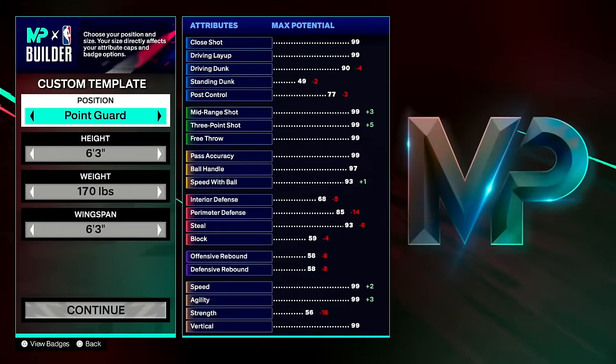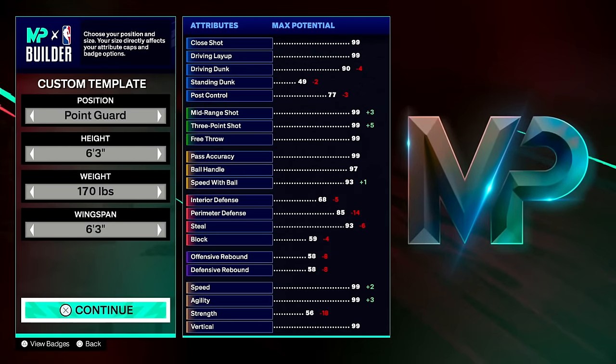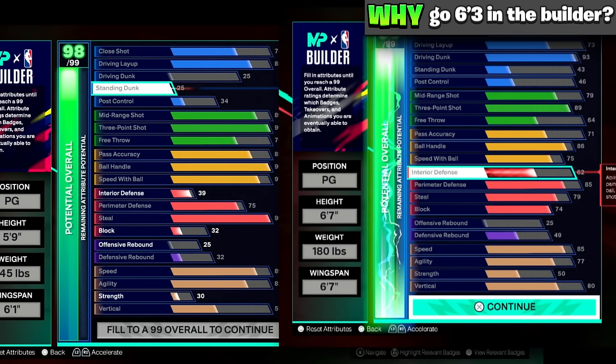This screenshot shows a 5'9 99 overall on the left and a 6'7 99 overall on the right in 2K25. The key point is: the shorter you go in the builder, the more attributes you have available to spend, meaning your attributes are going to look better the shorter you are. But not a lot of people will want to go 5'9 — it's too short for most play styles and won't work for every game mode.